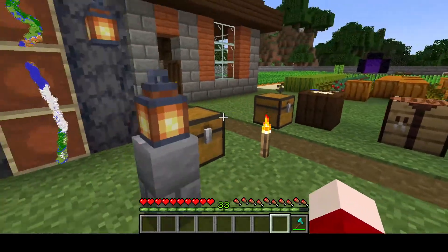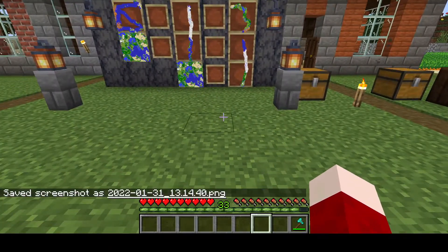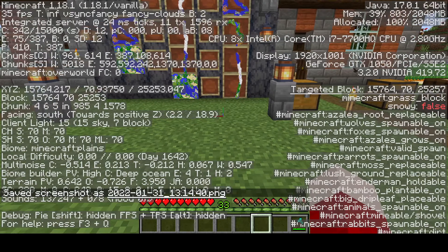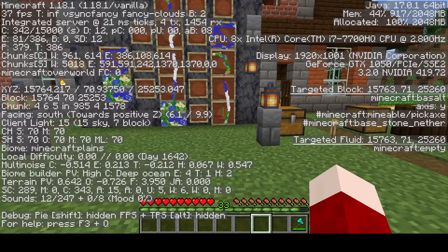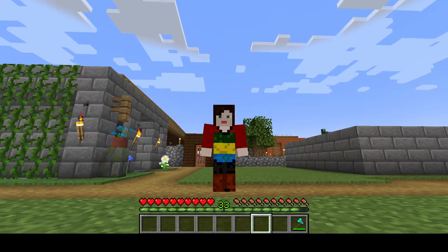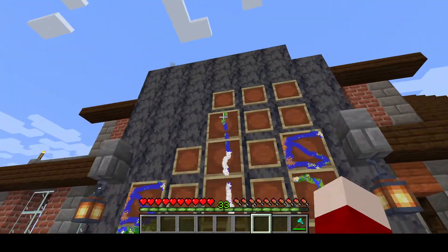Before I leave on my expedition, I wrote down my coordinates. To do this, hit F3 — note: F2 takes a screenshot, so use F3. On the left-hand side, scroll down to the XYZ line in the second section — that gives you your coordinates. Write those down so if you get lost, you can always return to your estate by pulling up F3 from anywhere.